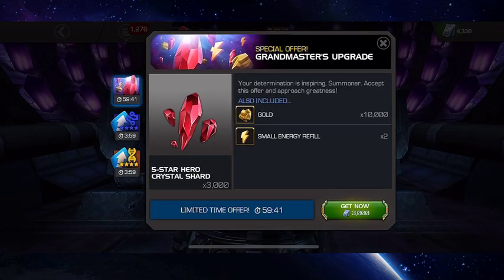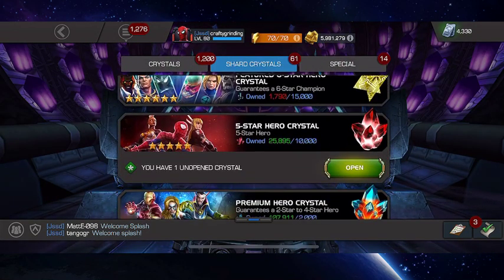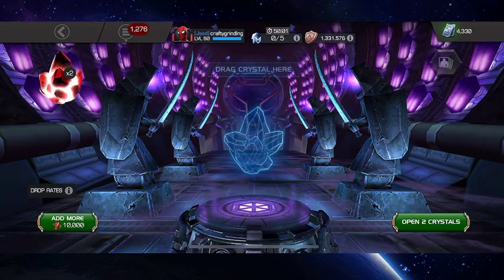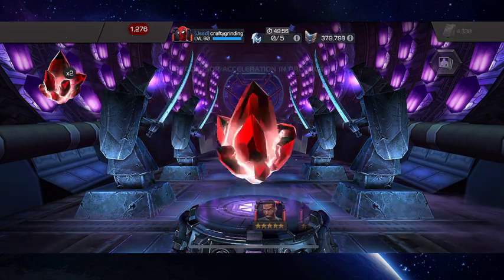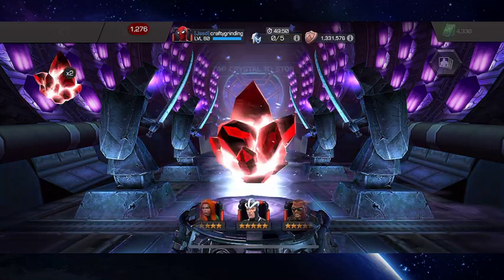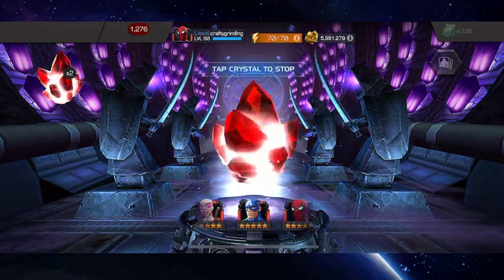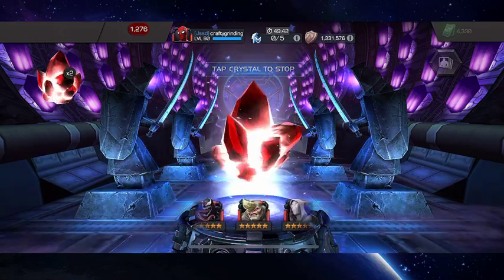Alright, on to the main event. Let's pop open these last three. If this first one isn't good, I'll pop the second and then spend the last one. To be clear, it's all luck, it's all RNG, it's all randomized — but you know, whatever magic rabbit's foot or superstition people want to employ. Some people say it does matter when you pop the crystal, so we'll see.